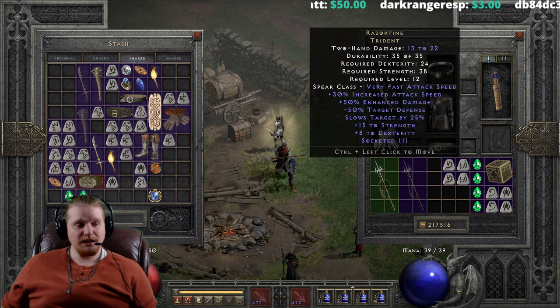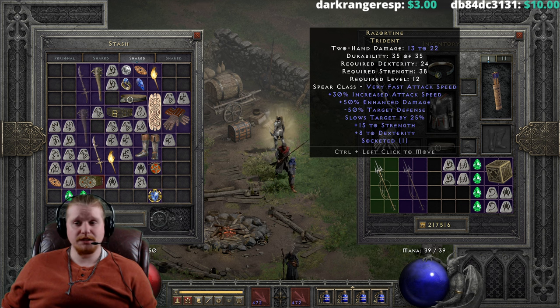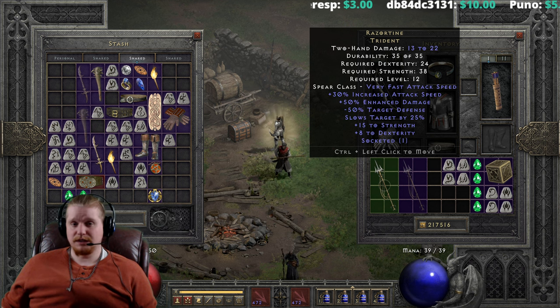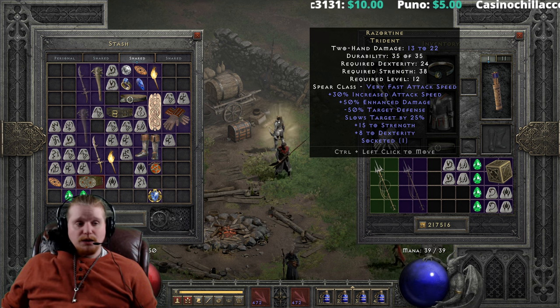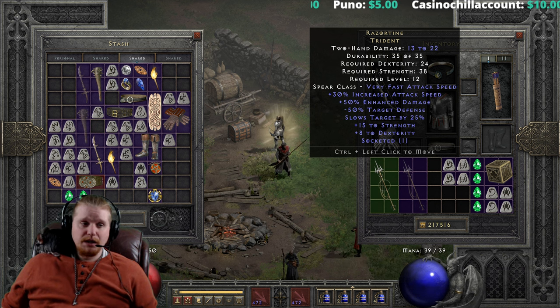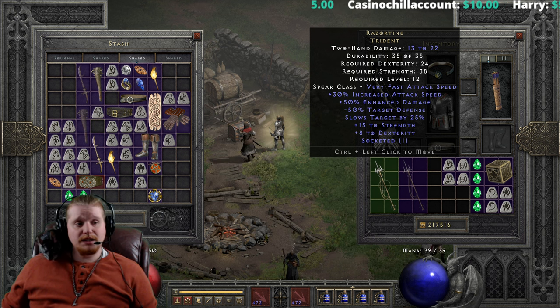We have 50% enhanced damage on this, which does vary from 30 to 50%. We also have a very nice effect of negative 50% target's defense, which is going to mean that most monsters you come across when you're wielding this, or when your mercenary is wielding this, are going to be reduced in defense by 50%, which is pretty massive. It means you're going to have a lot easier time hitting them, and your mercenary is going to have a lot easier time hitting with this as well.